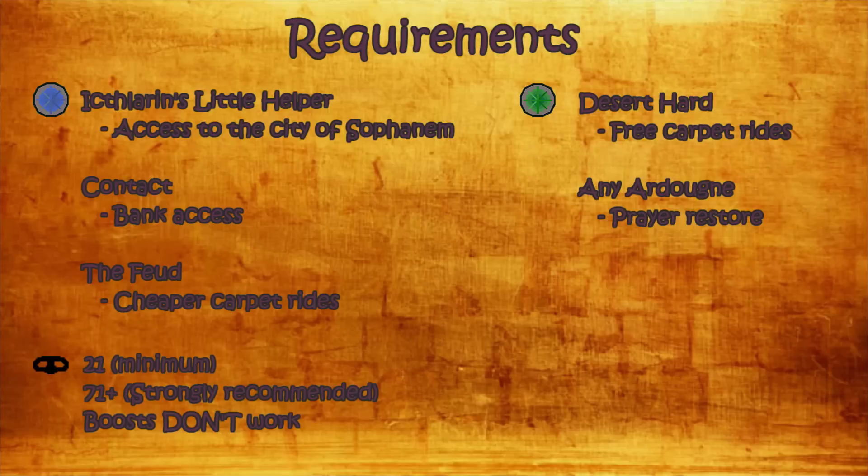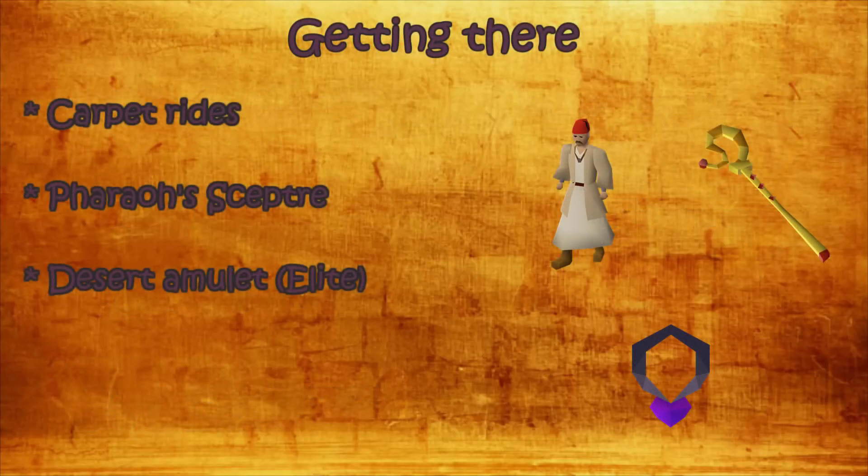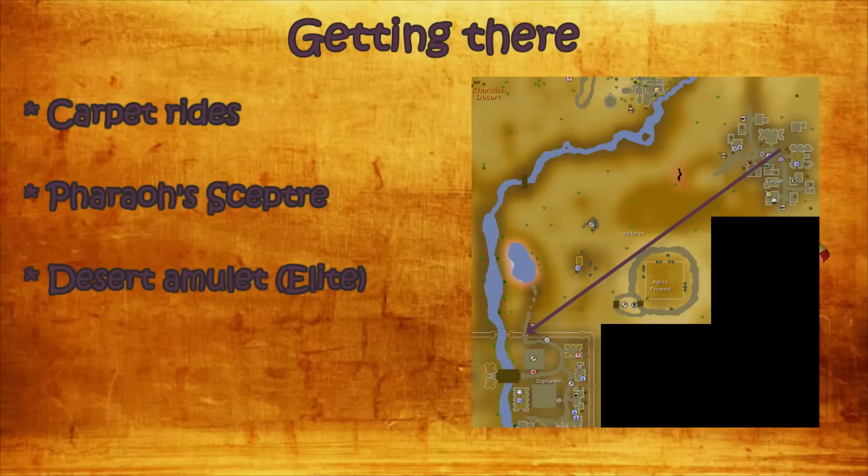Also note that boosts don't work to go to higher rooms, so you need the actual level to enter the room that you want to plunder. Getting to the minigame is fairly easy — you can either use carpet rides, use a Pharaoh's Sceptre to teleport right in front of the pyramid, or use your Desert Amulet elite version to teleport to Nardah and then run all the way to the pyramid itself.